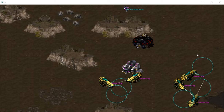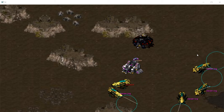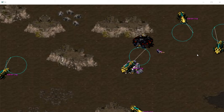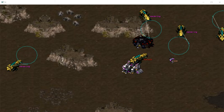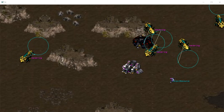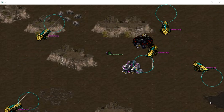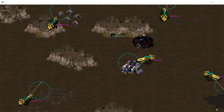The SCV will enter the evade state and flee from carriers. After the SCV leaves the pursuit range of carriers, both SCV and carriers will return to their default state. The goal is for the SCV to gather as many resources as possible while staying alive.